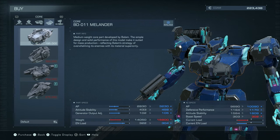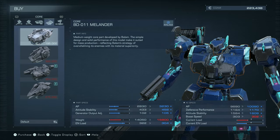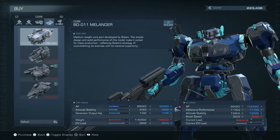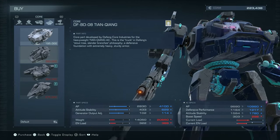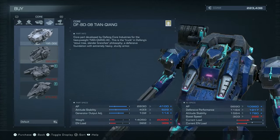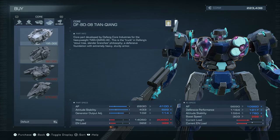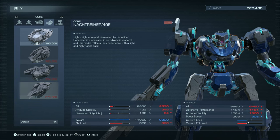The Melander core I have - maybe it's a different one because it's showing different stats than what I've got. Did I not equip that? Then there's this heavyweight core. These are way out of my price range, of course, but I'm just kind of curious. Yeah, lightweight core. Hmm.